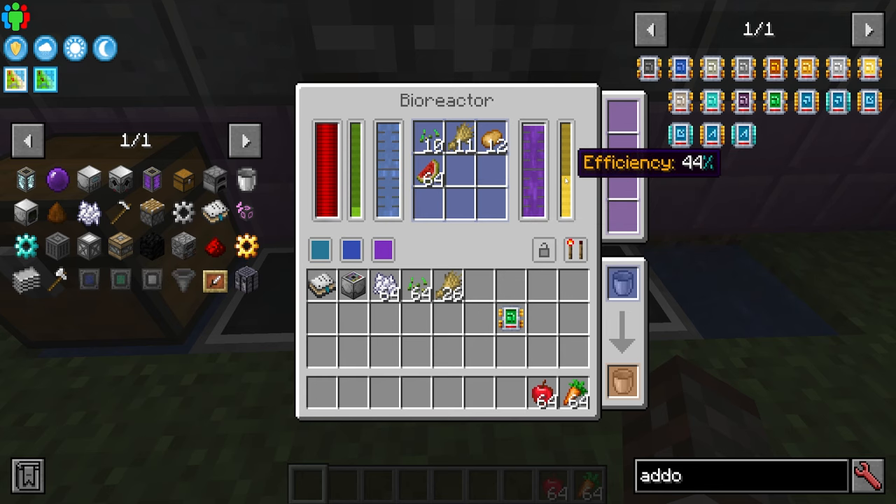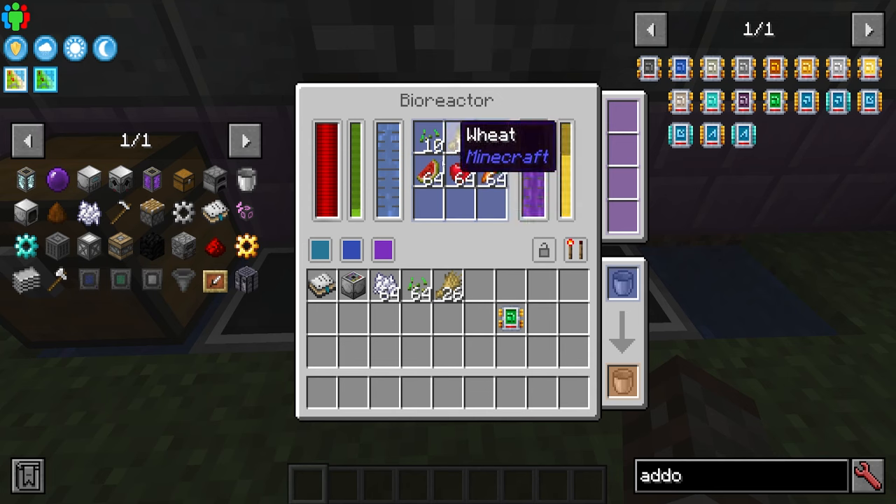As you add a new natural ingredient, you get a jump in efficiency — it's about 11% per one. When you get all nine slots filled you do get 100%, not 99%. You can put beets, saplings, apples in here as well. So you want all the crops going in here to get the most biofuel possible.